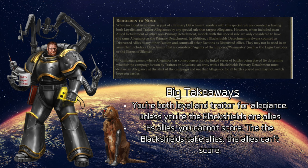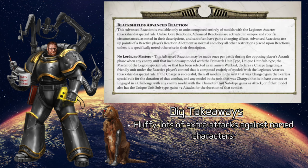Which is a nice segue into the Black Shields advanced reaction. This is a pretty cool advanced reaction — definitely better than some legions altogether. It's called No Lords and No Masters, and it activates in your opposing player's assault phase. This is when an enemy unit that includes any model with the Primarch unit type, unique unit subtype, Master of the Legion special rule, or whatever has been selected as the Warlord, declares a charge targeting a friendly Black Shields unit.